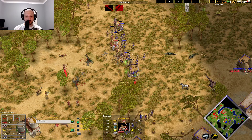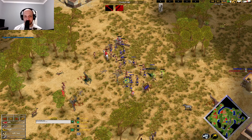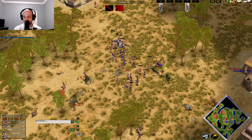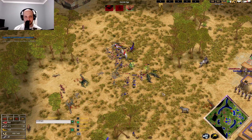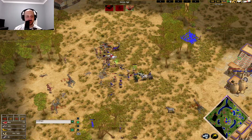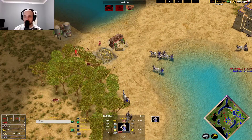They're not bad when massed like this, but once the Hoplites get on them they do lose. The Odysseus has been sniped. Now the Scorpion Men are going to probably change the tides of this battle — there's so much damage. It's looking like Skadi is able to sort of win this fight.